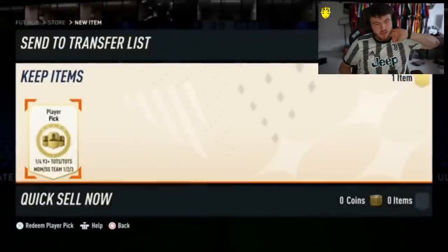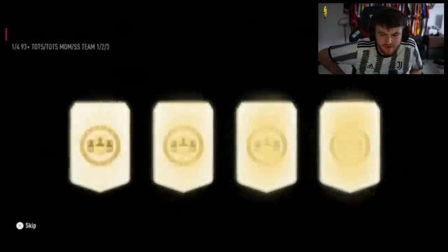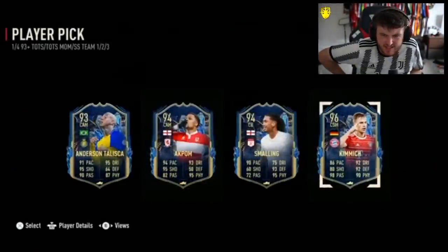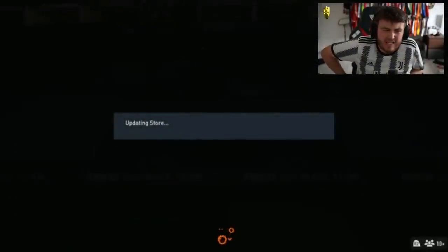93+ TOTS, TOTS moments or shapeshifter. It feels like TOTS or TOTS moments are only coming out of these player picks today. Can we get some shapeshifters EA? Where are the shapeshifters today? They are really uncommon. Have we even packed a shapeshifter today? Yes, I got Giroud — but not many of them. They seem really uncommon today.